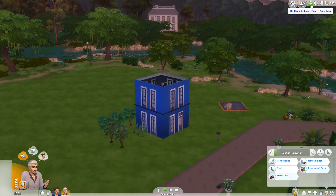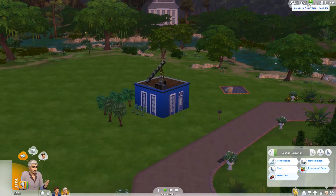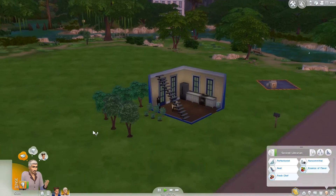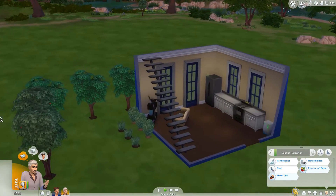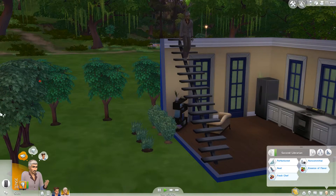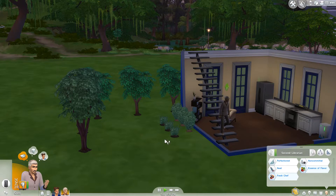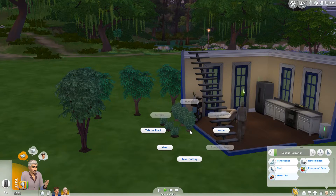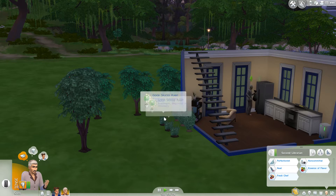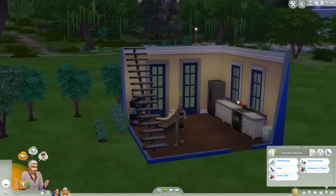I'm going to show you that before we meet Second Librarian. While Madame Ethel was painting, I realized that when I was gardening, the librarian obviously leveled up because he ended up being able to take cuttings and graft plants. So we took strawberry cuttings and we grafted them to snapdragons. Now we'll be getting dragon fruits, so we'll be able to get some money.